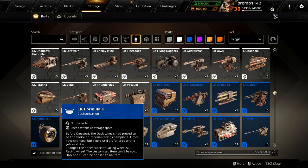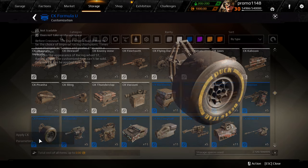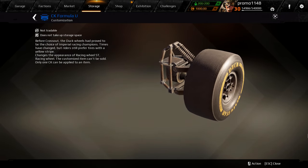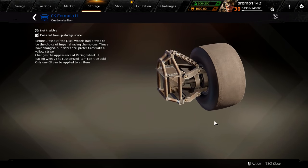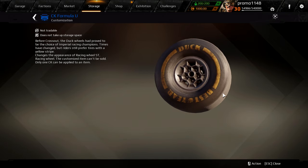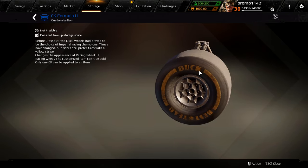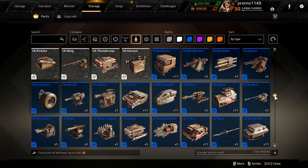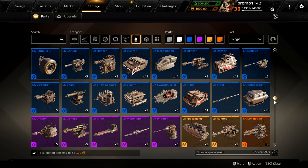Okay, here we go — a Formula One wheel, looks really nice. Duck. They also added some customization crates as well, that's going to be available next update I believe.